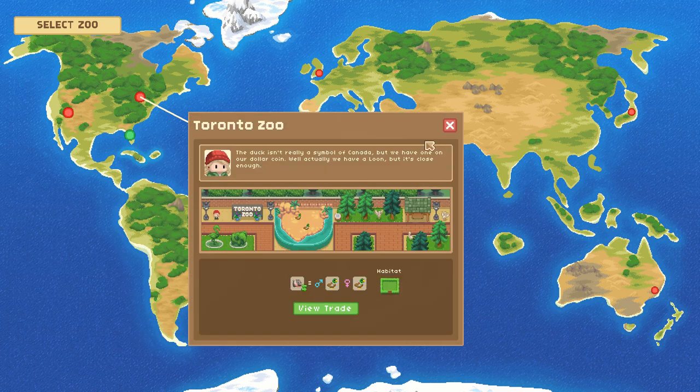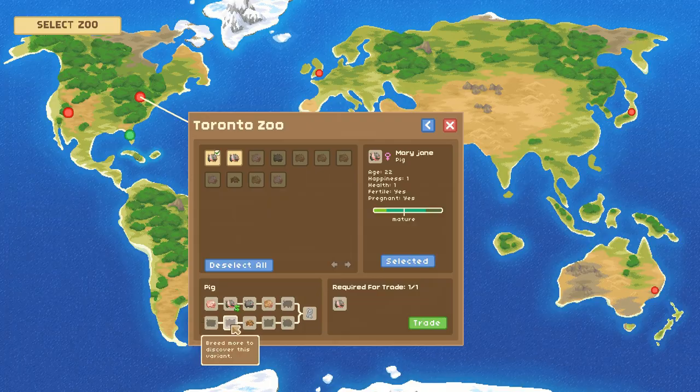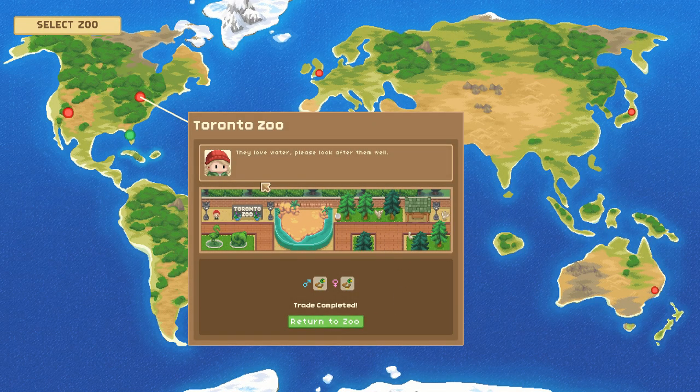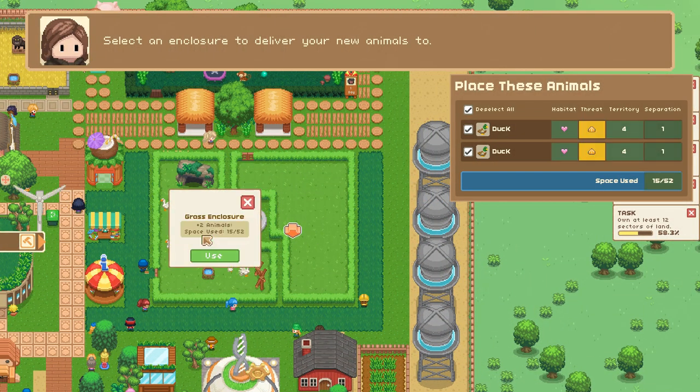Let's go ahead and grab the ducks — we'll grab Mary Jane the duck, that sounds wonderful. We're going to trade Mary Jane for some ducks. They love water, please look after them well, Toronto Zoo! We do have a good exhibit — we could put them in right here with the geese if we wanted to.